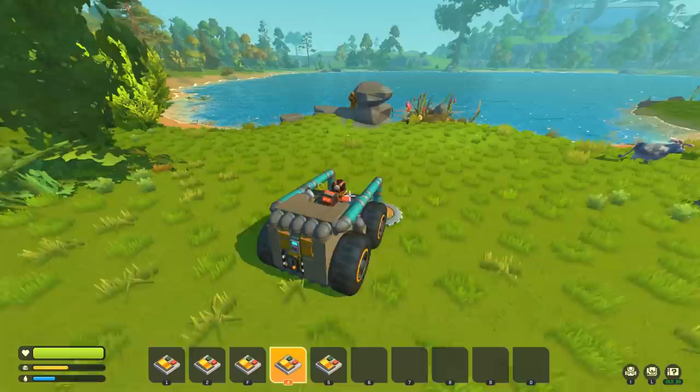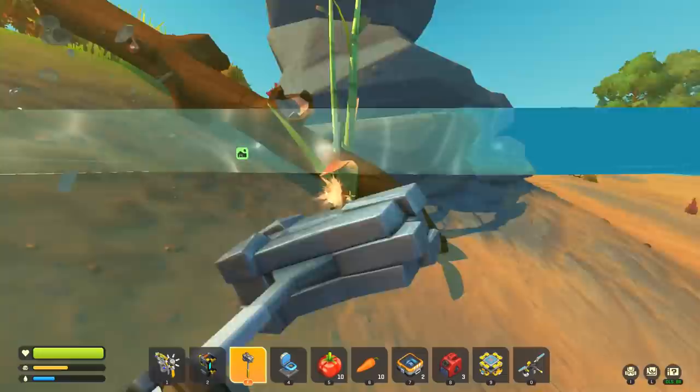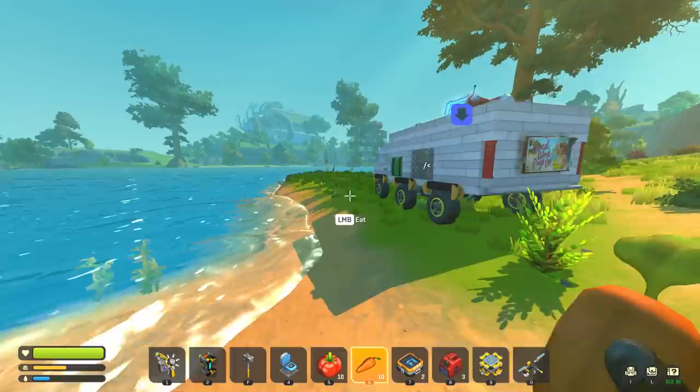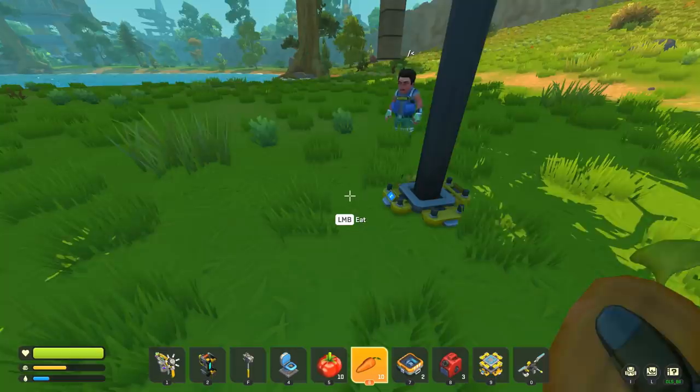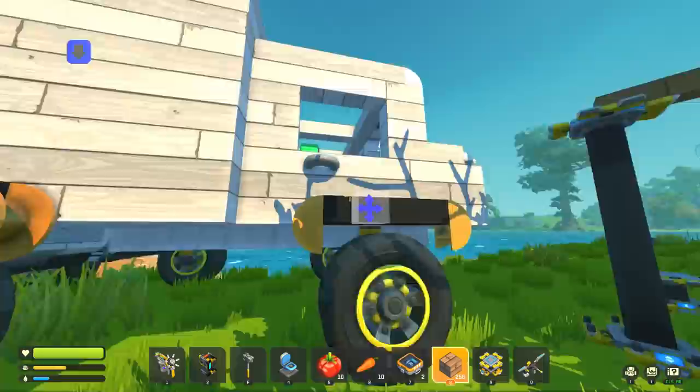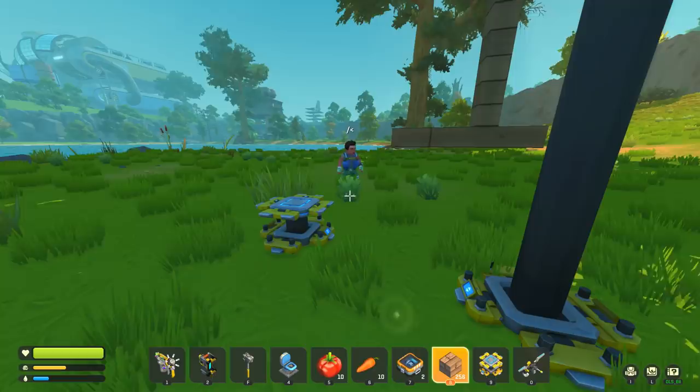Another tree down, though this one landed in the water — need to get rid of it to prevent floating physics lag. There's already some calculation happening. There's a log stuck in the ground too — a little tinkle of a thing — not sure how it got there. Grabbing some blocks out of the vehicle.